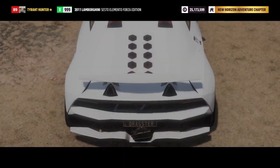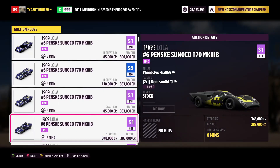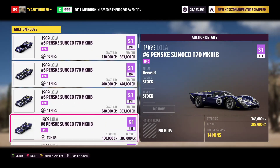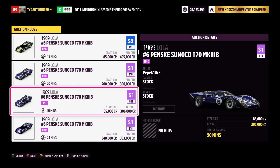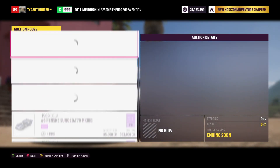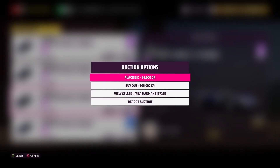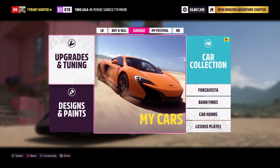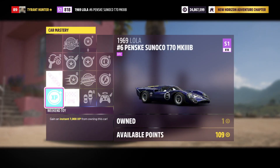Now you're going to go ahead and go into your auction house. You're going to look up the 1969 Lola No. 6 Penske Sunoco T70 — just look up the Lola No. 6 T70. The prices of these vehicles vary; I recommend just finding a cheaper one and buying it out. It doesn't matter which one, or buy out multiple if you have more money to spend, because you guys will see exactly how you will make more money with this car and then also get all your money back.